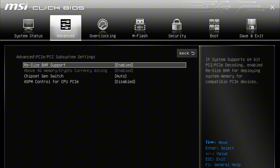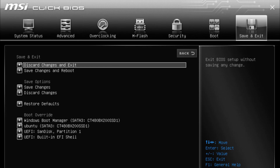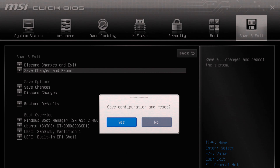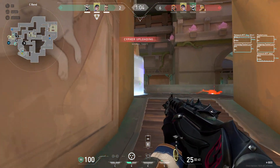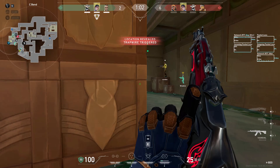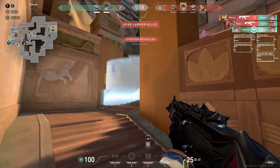Step 3: disable it. If the setting is enabled, switch it to disabled using the arrow keys or mouse. If it's already disabled, leave it as is. Step 4: save and exit BIOS — press F10 or go to the Exit tab and select Save and Exit. Your PC will restart with the new settings applied. Step 5: test your games. Launch your favorite game and check for any performance changes. Monitor FPS, input lag, and overall smoothness to see if disabling 4G decoding made a difference.